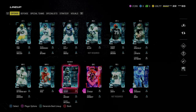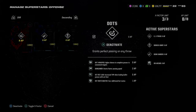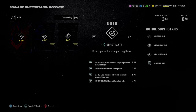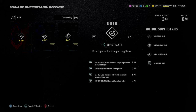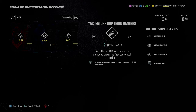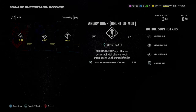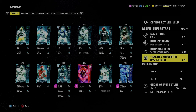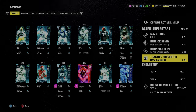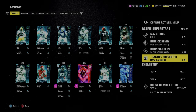You also get Derrick Henry with the Angry Runs X-Factor, which is super good. The full ability setup is very simple: CJ Stroud with Dots — which takes away inaccurate passes — plus Gift Wrapped, Gunslinger, Set Feet Lead, and Hot Rod Master. That's the best quarterback and best ability stack in the game. Then I have YAC 'Em Up on Deion Sanders, Return Man for 0 AP, and Persistent and Angry Runs on Derrick Henry. This simple setup literally solves offense in this game.